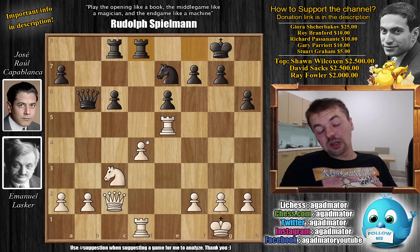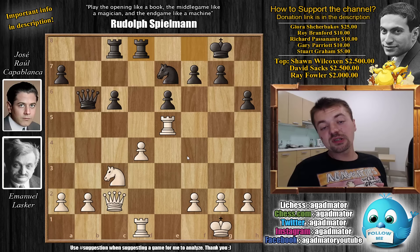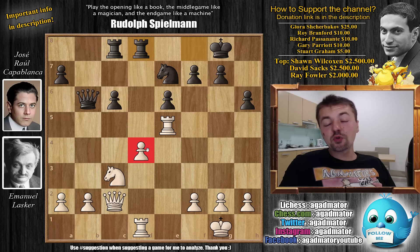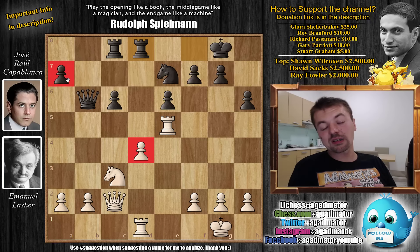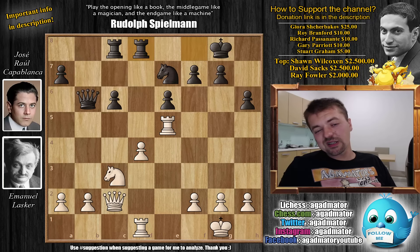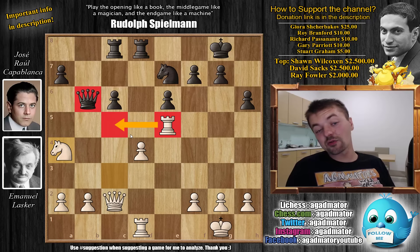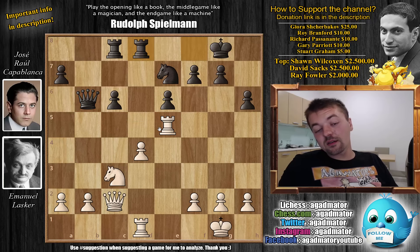Rook f to d8 with a double attack against the d4 pawn, and here you can see where Capablanca is going with the position. The material is equal, even both players have three pawn islands. The problem is Lasker's isolated d pawn is much more of a weakness than Capablanca's isolated a7 pawn — it's much harder for Lasker to attack the a7 pawn than it is for Capablanca to attack the d4 pawn. This is what Capablanca will use to push for more than a draw. Here Lasker goes knight to e2, wanting to create a nice defensive setup, but Capablanca doesn't like this, preferring knight to a4.